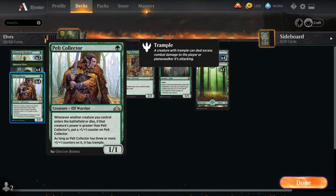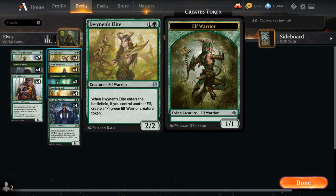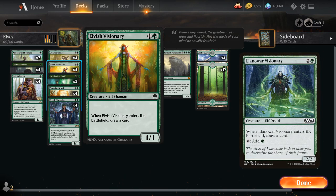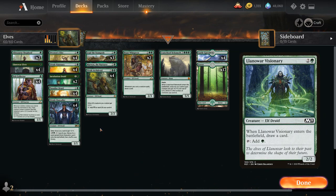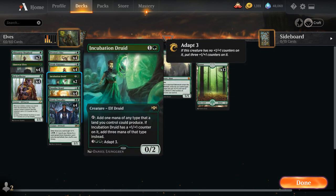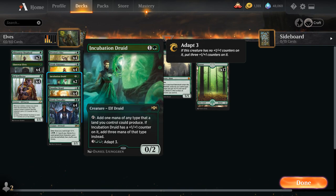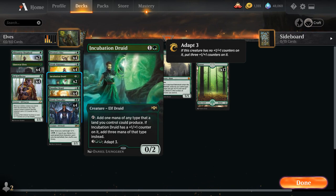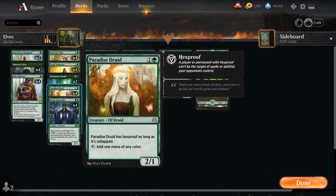Pelt Collector isn't optimized here since we're not playing Steel Leaf Champion, but it's still a pretty menacing one-drop that opponents will often kill on the spot, which can save another elf from a removal spell. At two mana we've got Dwynan's Elite, Elvish Visionary — a 1-2 one mana 1-1 that draws a card on entry — and two copies of Incubation Druid, a mana elf that adds one mana of any color a land we control could produce, with an adapt ability to become a 3-5 generating three mana.